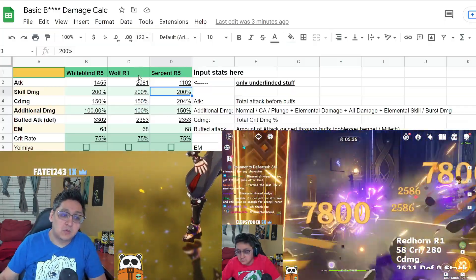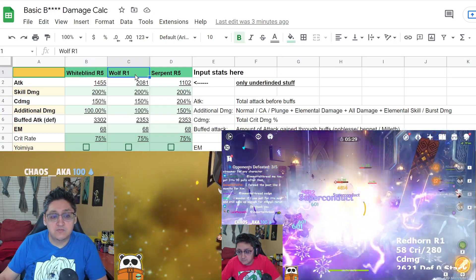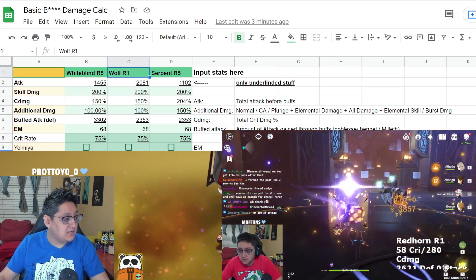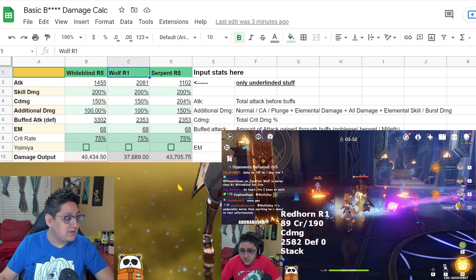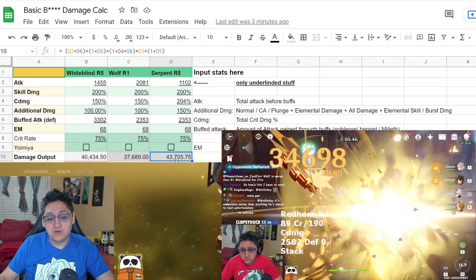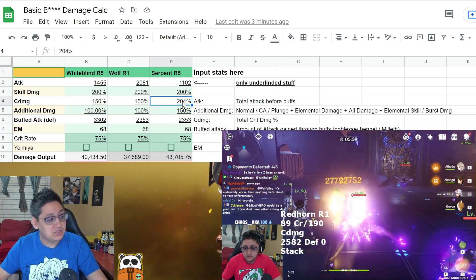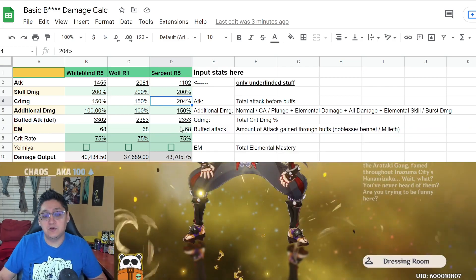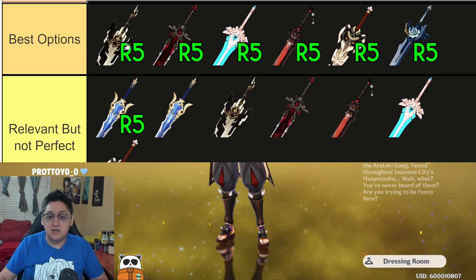I wanted to show this based on a Wolf Gravestone R1 so you can get an idea. We have the White Blind R5 with its comparable stat ratios with all buffs added in, the Wolf Gravestone with all buffs added in including the passive proc, and finally the Serpent Spine at Refine 5 with everything. The damage comes out to about 40,000 on the White Blind R5, 37,000 on the Wolf Gravestone, and 45,000 on the Serpent Spine for a DPS ratio including crit rate and crit damage - with stat ratios adjusted to accommodate the Serpent Spine's extra crit rate converted to crit damage.